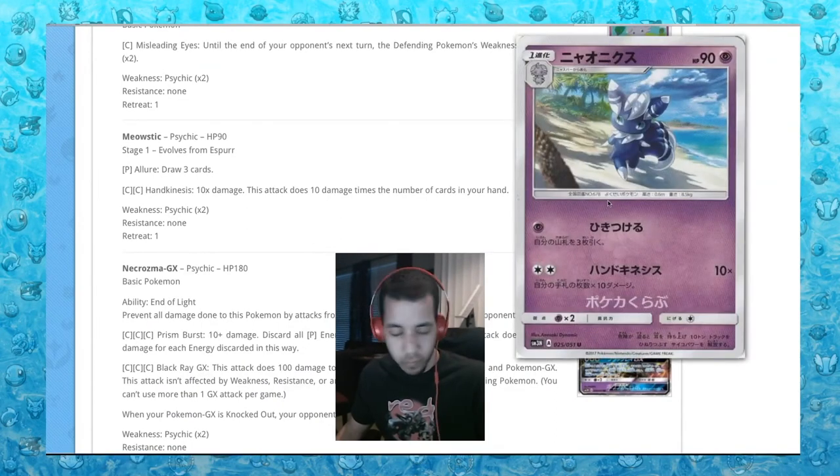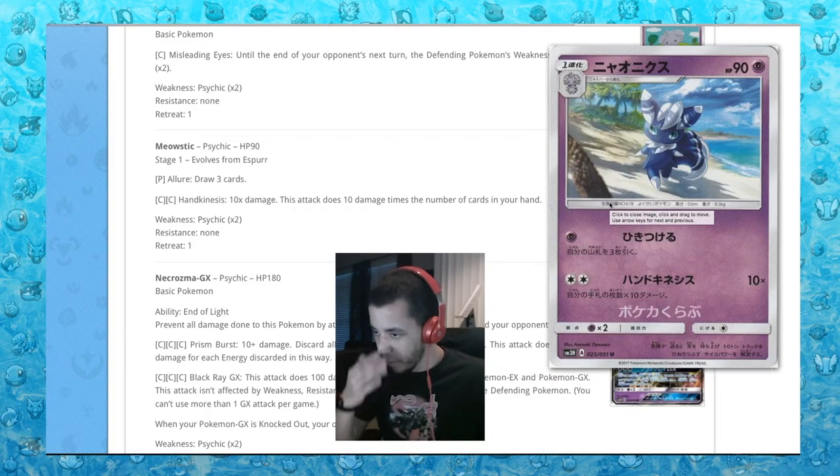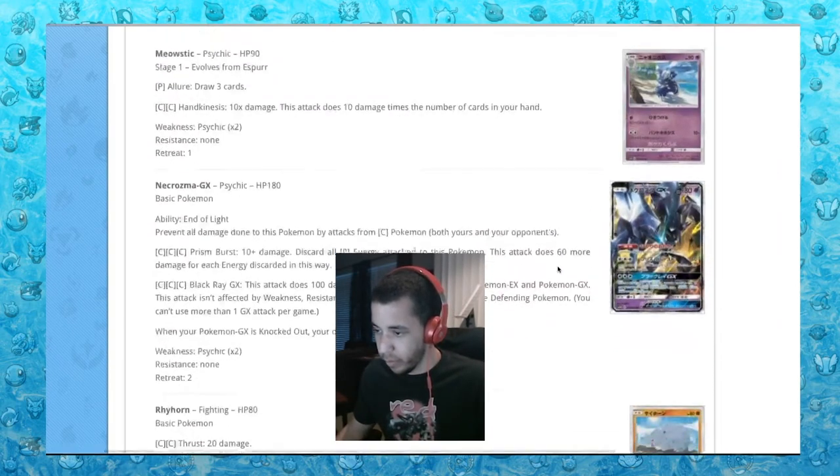Meowstic: Allure — draw three cards. That's never going to be used. We're just going to move on.